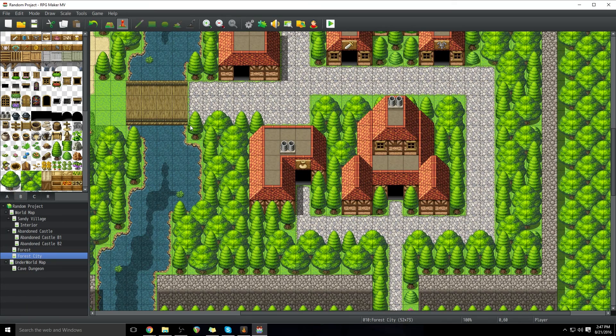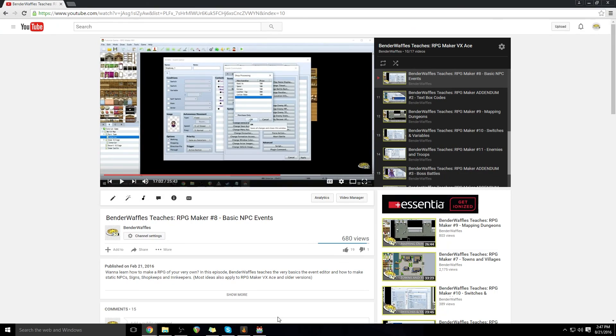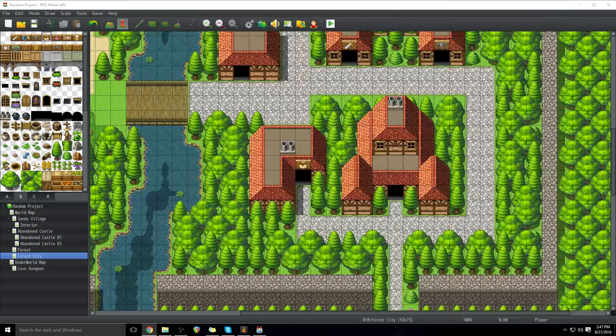If you're wondering how to set up your item shop, I actually covered that in Episode 8, Basic NPC Events. You can go there and it will go over how to make item shops — then you can place your little shops in these little areas and sell all your cool items that you made.